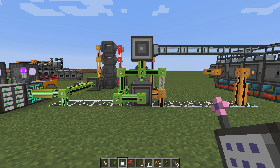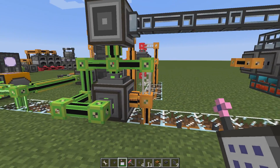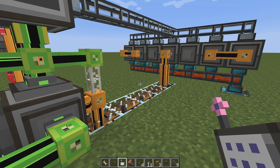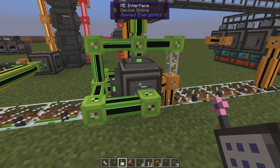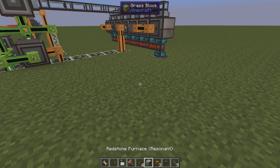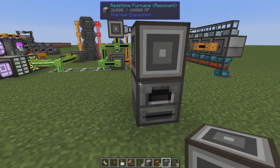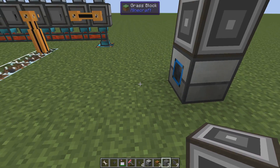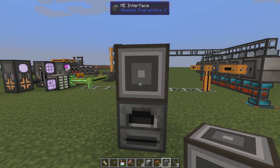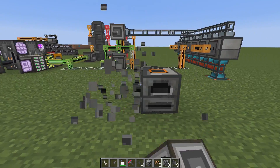Hello guys and welcome to another Applied Energistics 2 quick tip video where we'll talk about how to be efficient with your recipes when it comes to sharing a machine. Every interface can hold nine patterns, and once you use them up for a machine — for example if you have a furnace with an interface — items will be sent into the furnace and back into the network. If you want multiple interfaces to share one machine, you can do that and be more efficient.